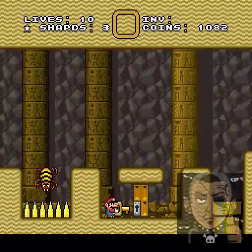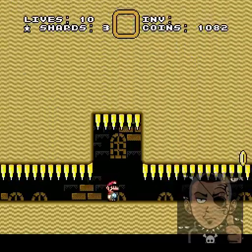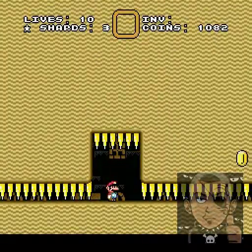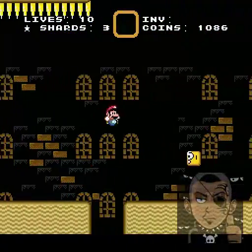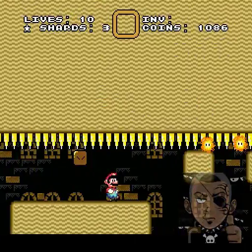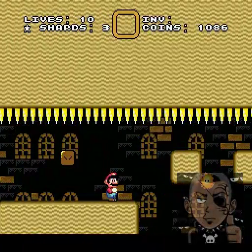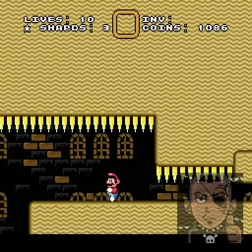Anyway, I got the key, and I take it to this door right here. How I got the key: I hit the blue block and the red block, which allows me to go through the purple door, which leads me to the key, and the key door leads me here.